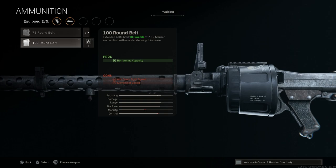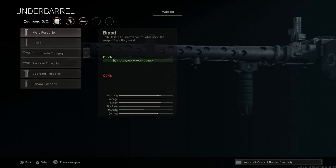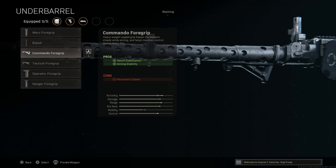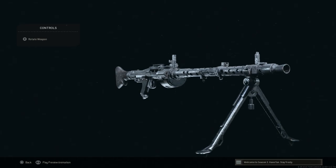For the grip we're going with rubberized grip tape for recoil control — con is aiming stability. For ammunition, we're bumping up to a 100-round belt, increasing from the base of 50; cons are aim down sight speed and movement speed, which we're compensating for with the tack laser. For the underbarrel we're going with the bipod, since there were no optic mounts available back then, giving crouch and prone recoil control. This is our MG34, staying true to the era.